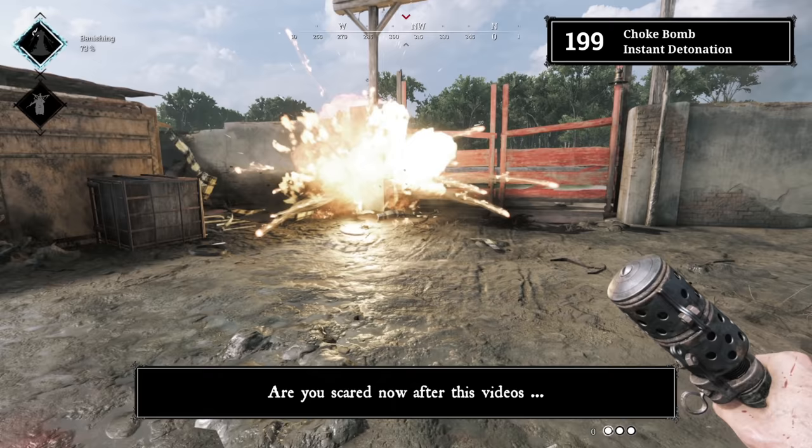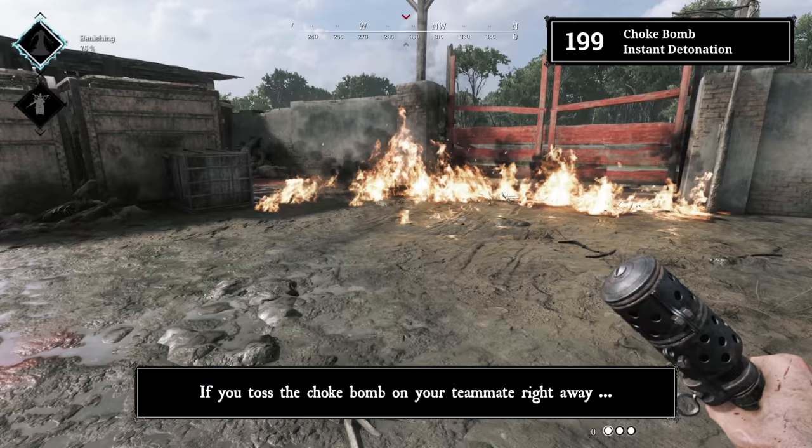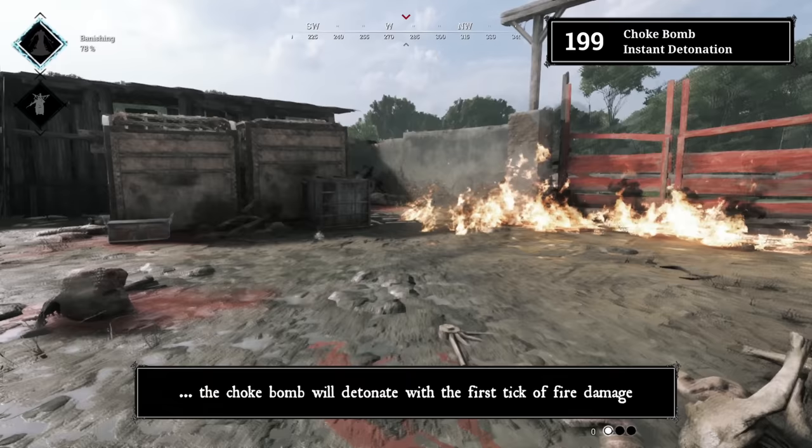Tip 199: Choke bombs — instant detonation. Are you scared that people will counter your choke bombs with Dauntless? Don't worry. If you toss a choke bomb on your teammate right away and it lands in the fire, the choke bomb will detonate with the first tick of fire damage. So you don't really need to cook it in this kind of situation.